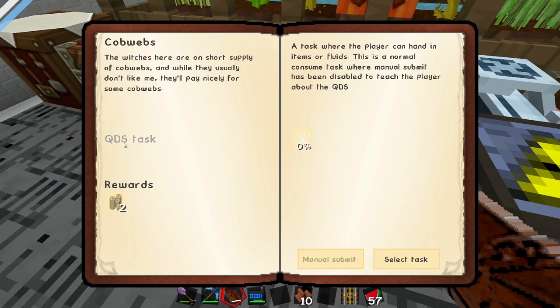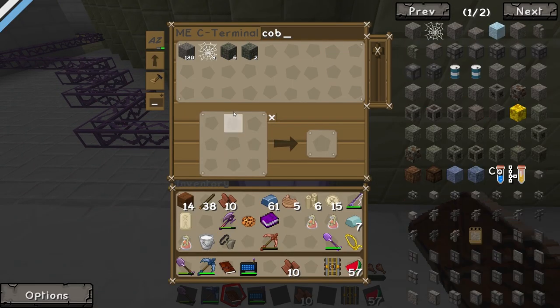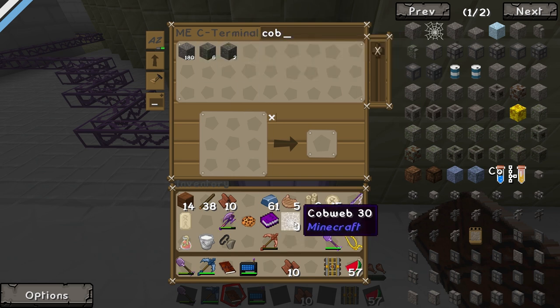Cobwebs. The witches here are on short supply of cobwebs. Witches. And when they don't like me they'll pay nicely for some cobwebs. A task where the player can hand in nice stuff. They want 20 cobwebs and I'm pretty sure we've got loads of cobwebs. Have you met a witch? No. I think that's just wit. We've got 9 cobwebs.